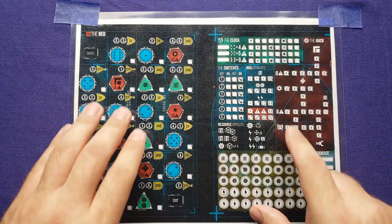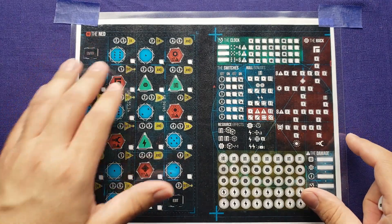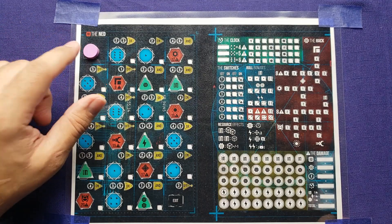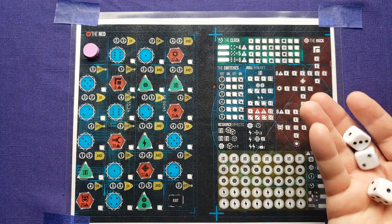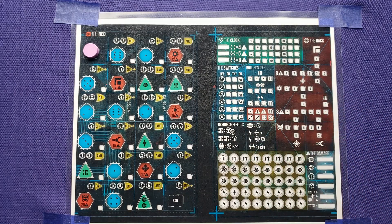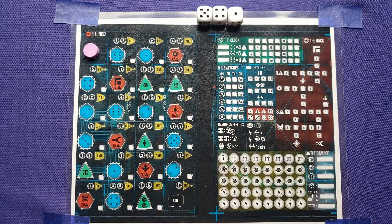In this game, you go through the story and then it tells you to play out one of the maps here. This is a hacking module — you're trying to hack and work your way through the NED. You'll have an actual token; I just have a little wooden disc here to use as the needle that works its way through the NED. You'll get some dice that look a lot better than my white and black dice. The way the game goes is you roll dice and perform actions.